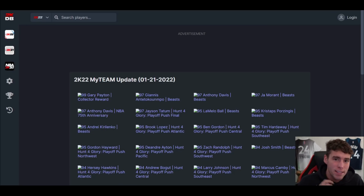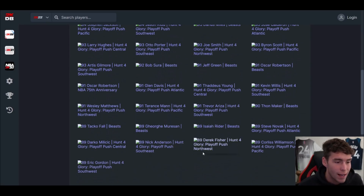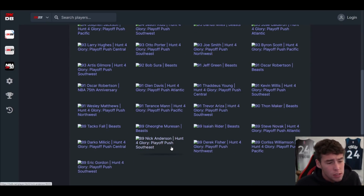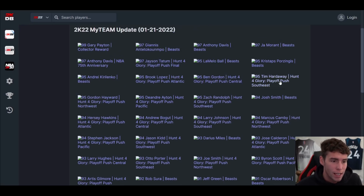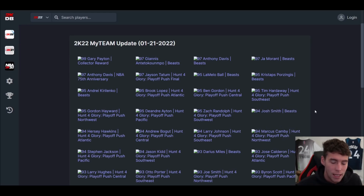What is good, it's your boy tied back here with another video. Today we're going to be talking about the new set in NBA 2K22 MyTeam — the Beast set. We got a ton of new cards, a lot of this is the Hunt for Boy Playoff Push which does look like grindable content. We'll be covering that in another video, but in this video specifically we're talking about the 15 cards in the Beast set that came out today.